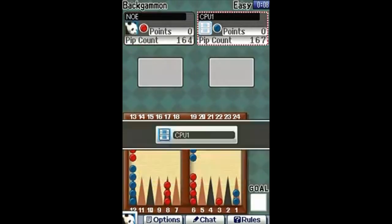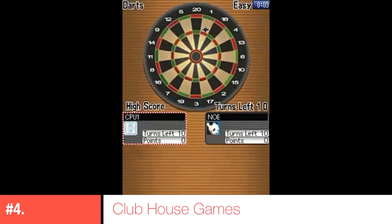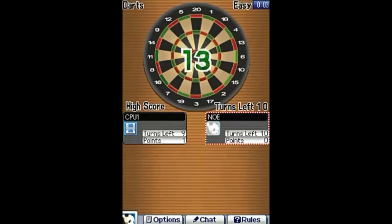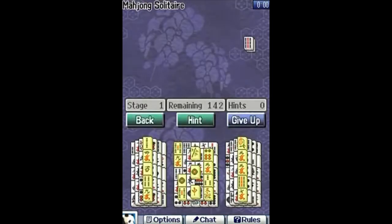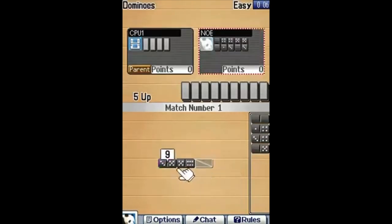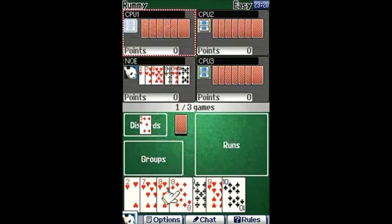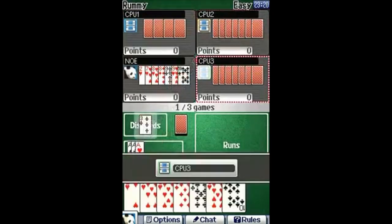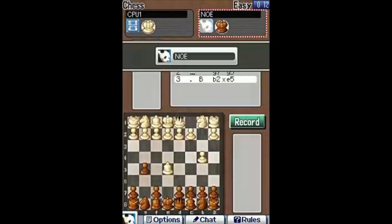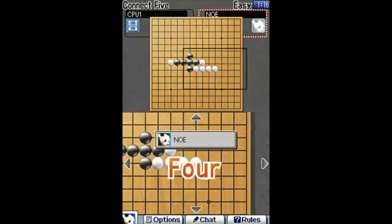Coming in at number four is Clubhouse Games — a compilation of 42 different card games and board games, recently re-released on Nintendo Switch. You can play all of these in local multiplayer with everyone on their own DS. There's mahjong, darts, dominoes, card games — a lot of variety. I remember playing this non-stop as a kid. It's so much fun for everyone to have their own DS and play card games, dominoes, and more.